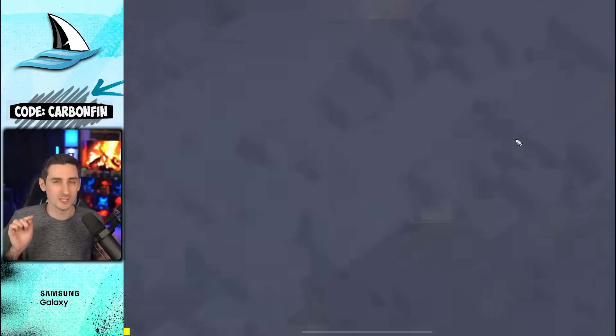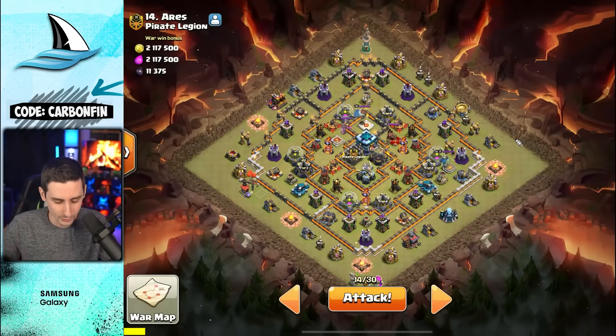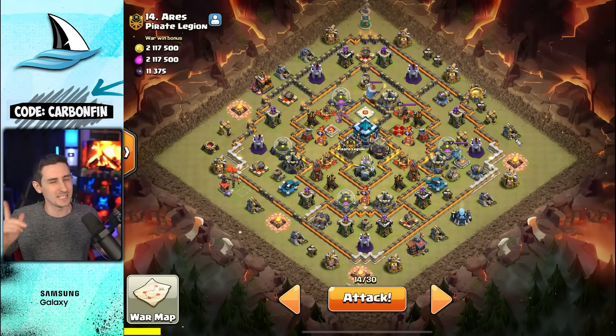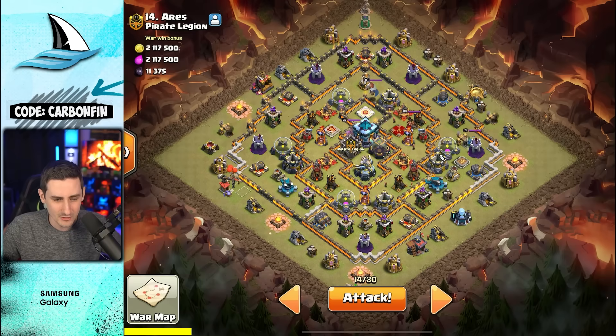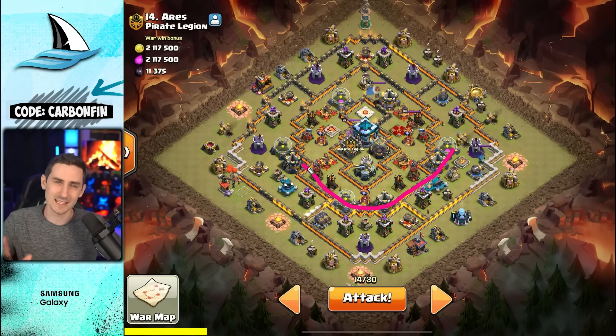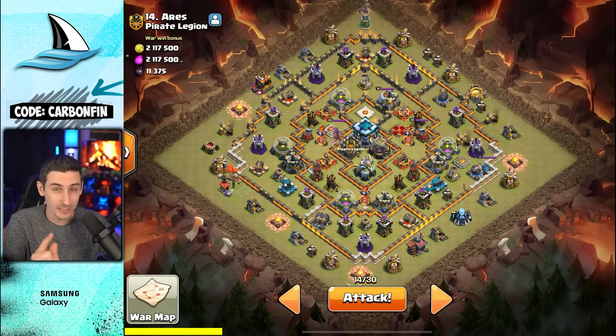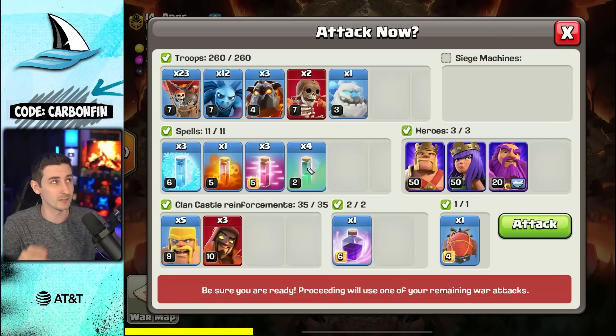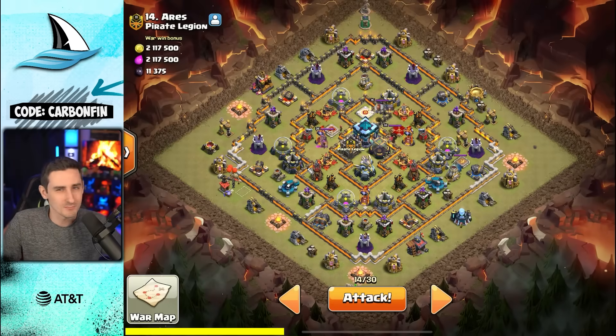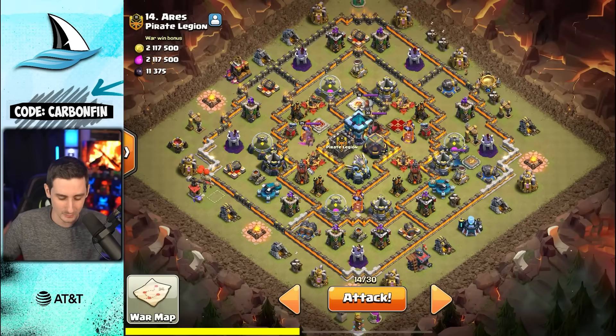Today is Blizzard Lalo across my Town Hall. The first one is a Town 11 taking on this Town Hall 13. It's got a lot of lower defenses here. I'm going to go with a Blizzard Lalo in today's video with Town 11, 12, and 14. Town 13 is going to be a unique Wall Wrecker attack — just hold tight, that's going to be an interesting plan.